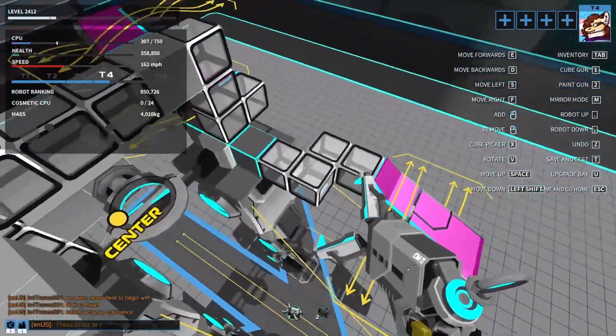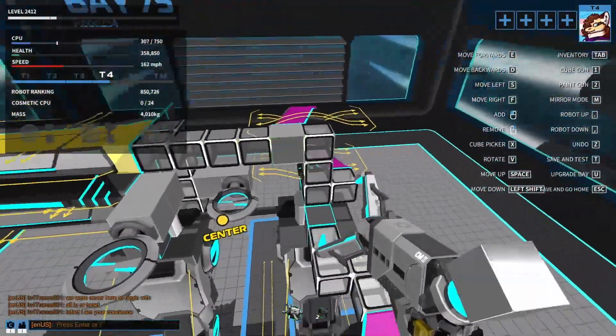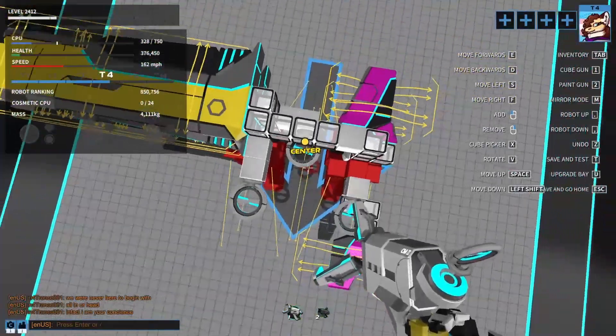The hover blades act as backup movement and improve agility greatly. You should have at least a few of them, and they should be placed so that any three of them form a triangle.